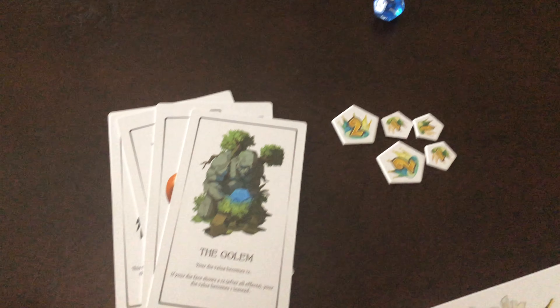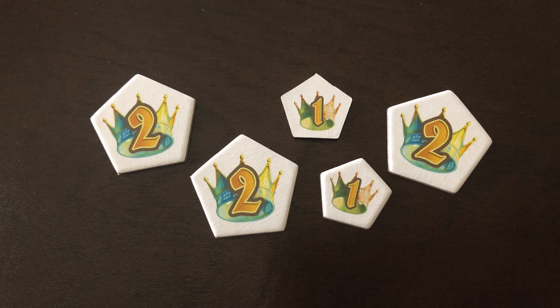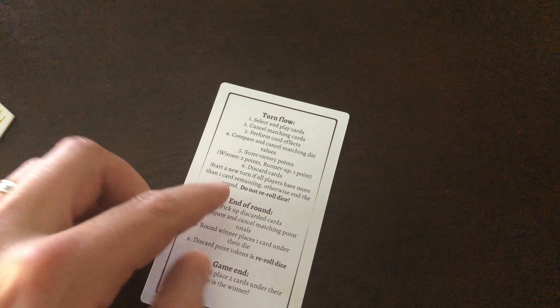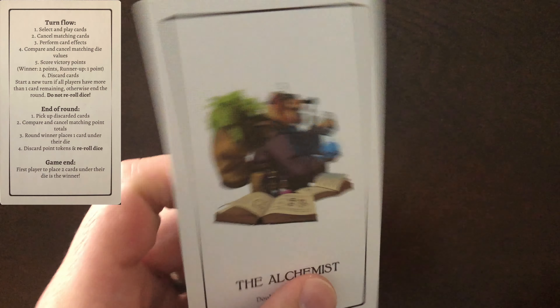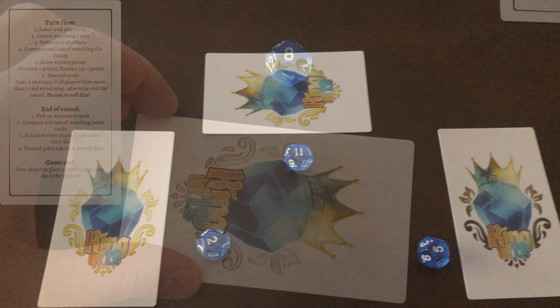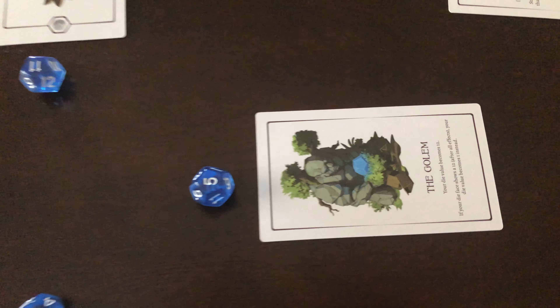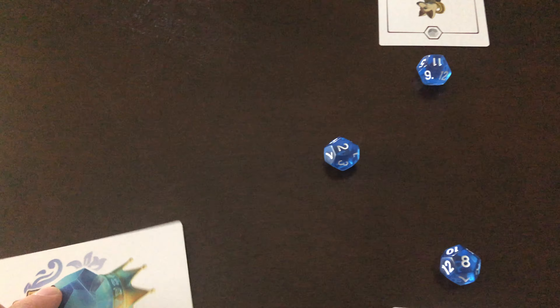Players start the game with their precious twelve-sided stone, a reference card, and seven character cards, which are the same characters for each player. Players start by rolling their die and placing it in front of them with that random value shown. This value is important in the game as you will be playing your cards to change its value, but you will want to end each turn with the highest value. A round will consist of players playing cards simultaneously until a player has one card left in their hand, or if a player has collected eight or more points.